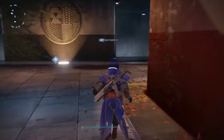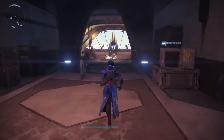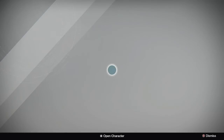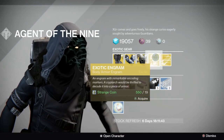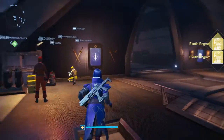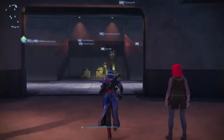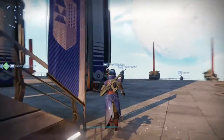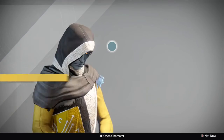When you go to Xur, grab items with your highest light-level character and buy engrams if he has them that week — buy as many as you can afford. Then go back to the Cryptarch and decrypt them at the highest light level you can. You are either going to get a 310 item that is a higher light level and really helpful, or a 310 item you already have that you can transfer and use as infusion fodder for other characters. You can transfer Hunter items to a Warlock — you can't equip them but you can use them as infusion fodder.